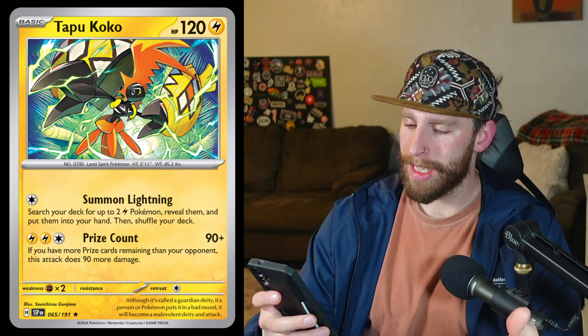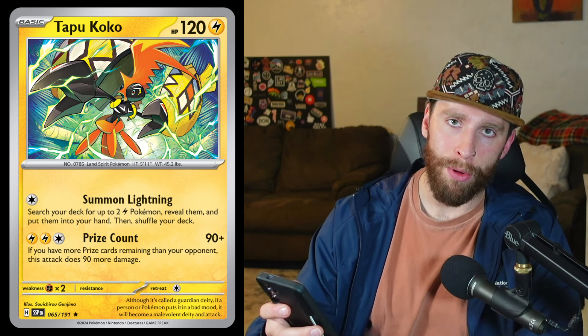I think this Rotom is going to see some play or at least some experimentation in the shot clock or any control lightning deck. Next up we have Tapu Koko, 120 HP. It has Summoning Lightning for one colorless — search your deck for up to two lightning Pokémon, reveal them, and put them into your hand. So you can use this as a way to get Pokémon early on for setup. It also has the great attack Prize Count — two lightning, one colorless — 90 plus 90 damage if you have more prize cards remaining than your opponent. So 180 damage for lightning, which is actually really good.